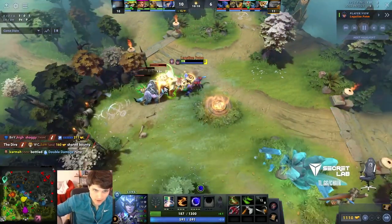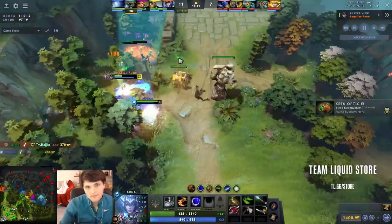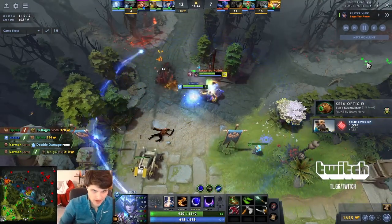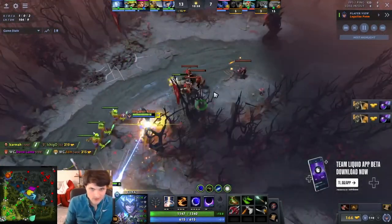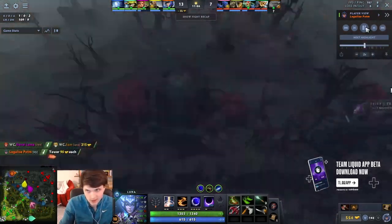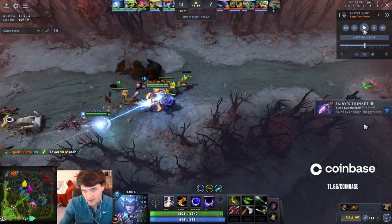Just look at how fast she farms. As long as you're allowed to farm like this it feels so good. The second my Io flies out to me I don't have to fly myself a salve, but there are games on Luna where I will fly myself salves. The Mask of Madness decision has to do with whether or not I'm going to get ganked. I understand the sustain is nice, but you'd rather have a Dragonlance with an extra 240 HP — unless you're going to get ganked, in which case you'd rather have Mask of Madness.